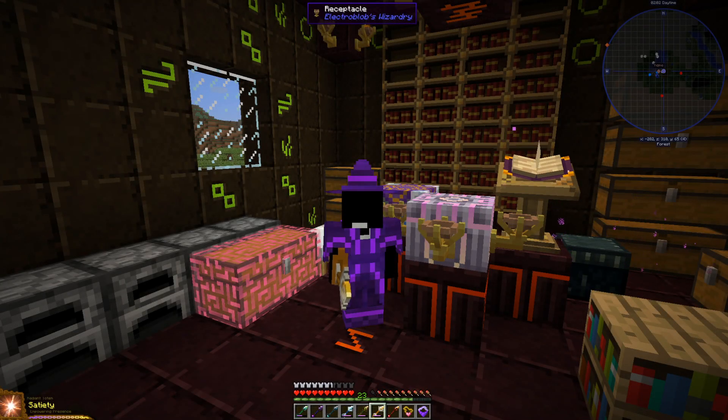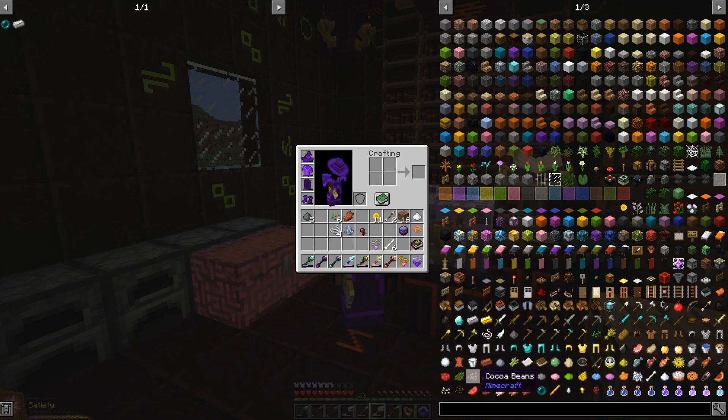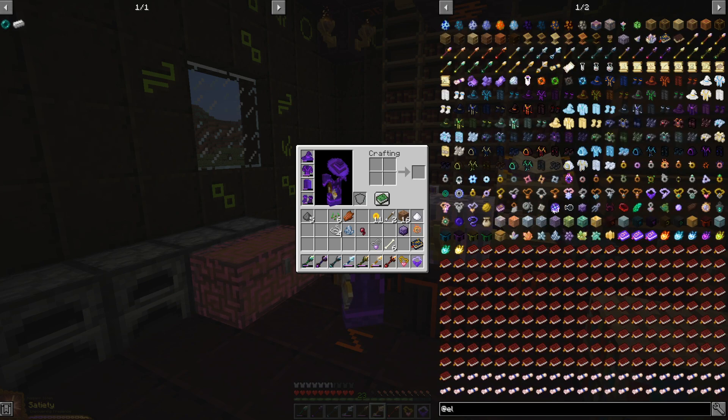Welcome back everyone. Today I want to upgrade my armor. In the let's play I upgraded my armor once, but ElectroBob made an update where the old upgrade doesn't exist anymore, so my armor is even weaker than before. They reduced some stats, but they released an update where it allows you to make a better armor called a class armor. We have three different class armors, each with different stats, and the arcane seal of protection doesn't work anymore — these new upgrades are the ones I need.